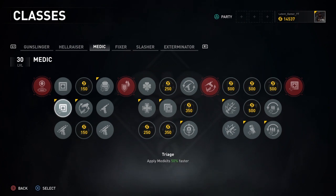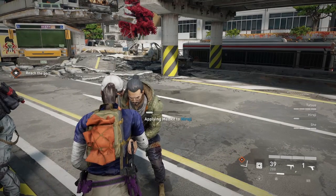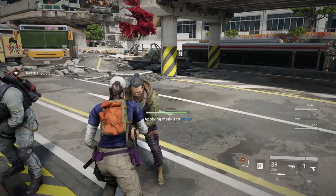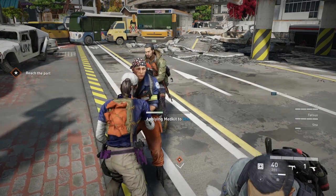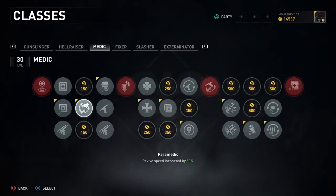In the first column, there are two nodes you can choose from: Triage, which applies medkits 50% faster, or Sugar Coated, which gives your teammate a temporary health boost after you heal them. Either one is fine.